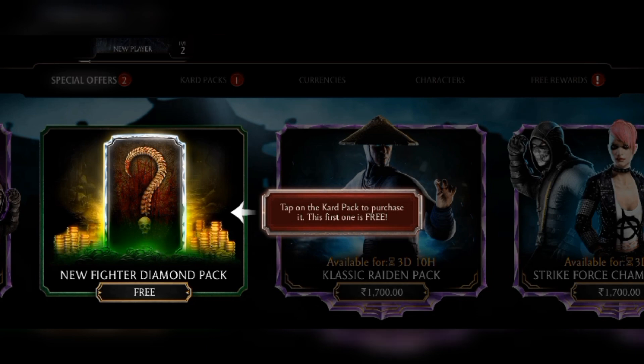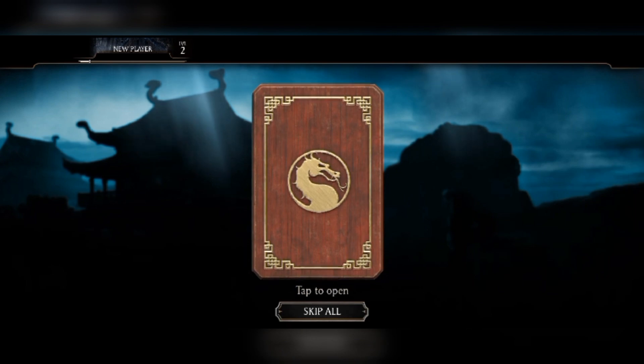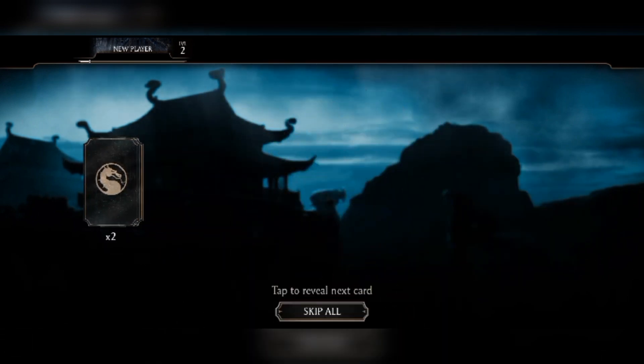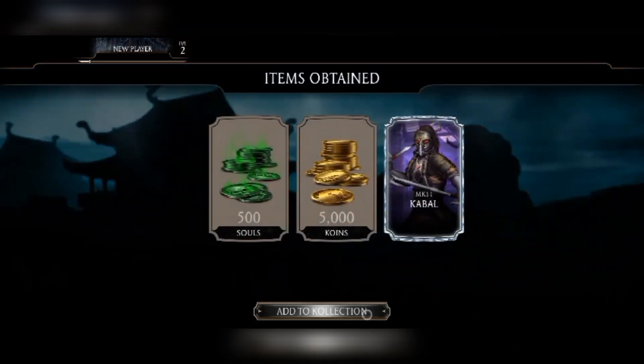Come on, give me the free diamond pack! What is this? Five thousand coins and five hundred souls — he wasn't lucky enough. But please, can I get a good diamond? Five hundred souls are good, five thousand souls are insane, but the diamond character is even more important. He got Kabal — he'll enjoy playing him but he's not going to be very helpful at fusion zero.